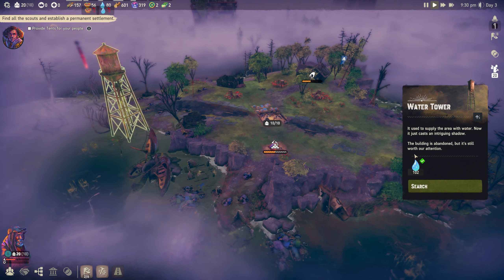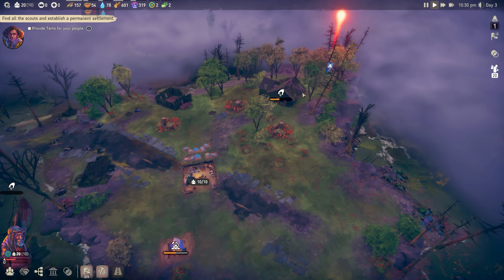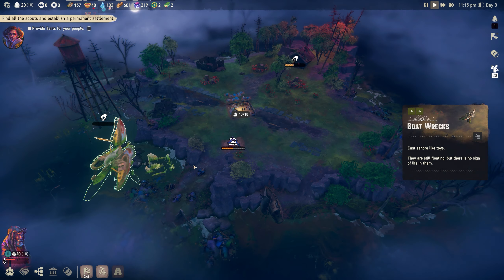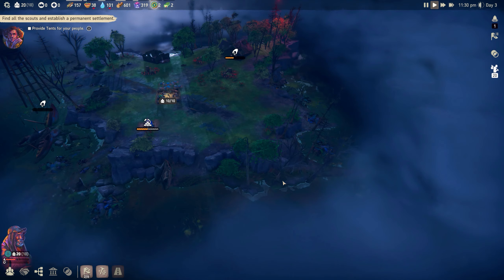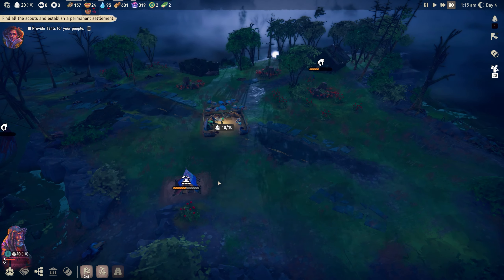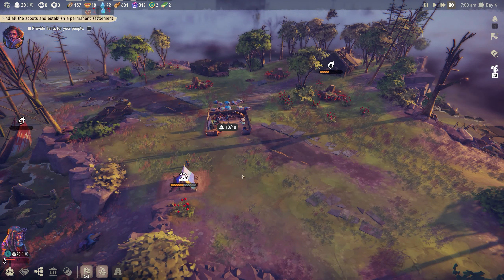We found a water tower - we found this in the demo and I was livid because I found it at the end of that video. We'll search it - that should be plenty of water for a long time. These buildings around here are completely scavenged now. We've got 157 risky food, 18 safe food, and 92 water. No one's eating the risky food yet since they're going through the safe food.